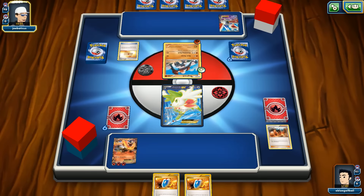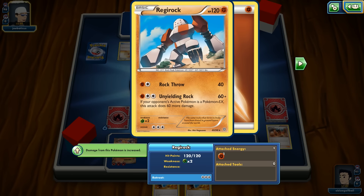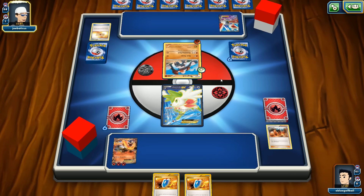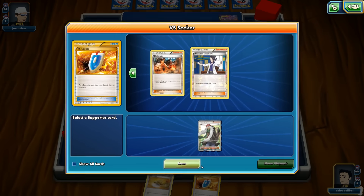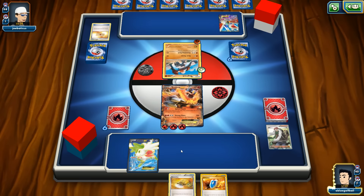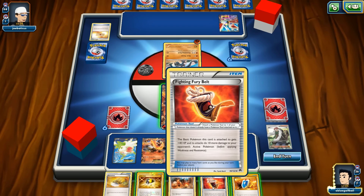There's no Strong Energy, so we won't get that extra 20 damage. Let's go with AZ to pick up Shaman from the active spot. We play Shaman down hoping for an energy — we don't get it, but we do get a Fighting Fury Belt. We use Battle Compressor to get rid of Blacksmith and Sacred Ash, then draw into a fresh hand of six cards.